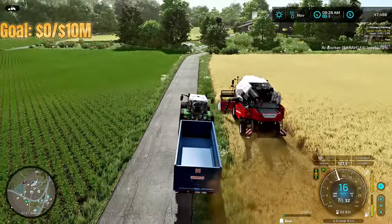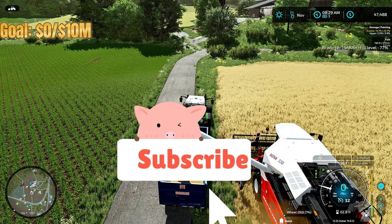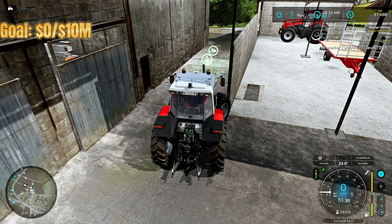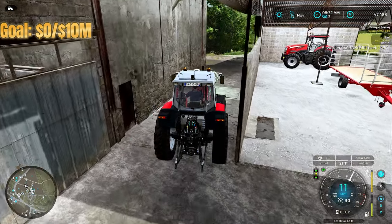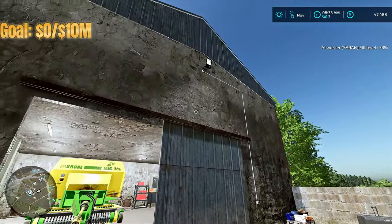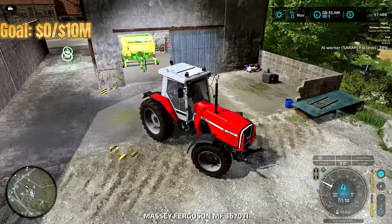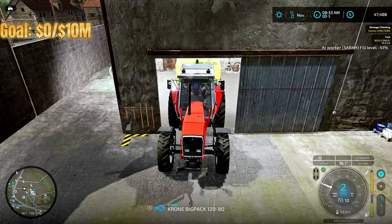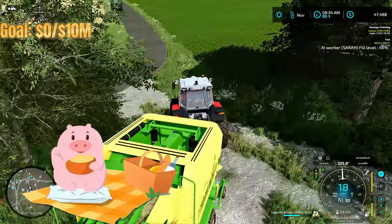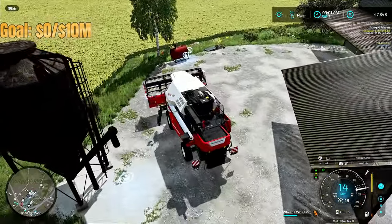The harvester has made it all the way around and it's still not full yet, but we're going to go ahead and empty it. While we're emptying it — please subscribe, the pigs love it! We're heading over to grab the baler because we're harvesting wheat, and wheat has straw. Straw is something we need — it's an additional source of revenue, and our pigs do like straw. We might be able to sell some and make some money, because we've got to pay the bills since our pigs aren't doing that right now.